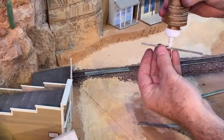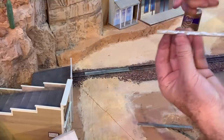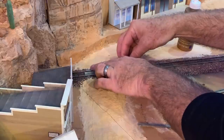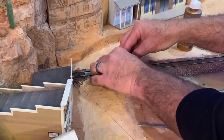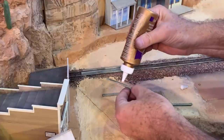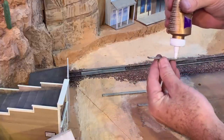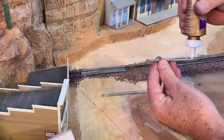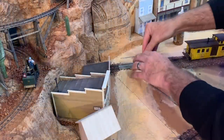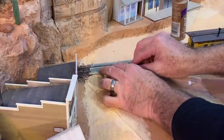For the outer boards on the grade crossing, I've taken a sanding block and beveled the inside edge so it kind of fits over the molded-in spike detail, but you still want to leave a little bit of a gap for the wheels and equipment to clear. Since this grade crossing is on the beginning of a curve in the road, I'm going to offset the boards a little bit to kind of match the way the road curves around here.